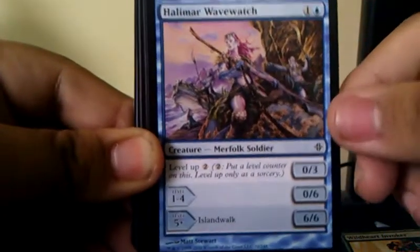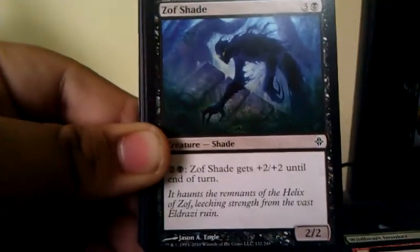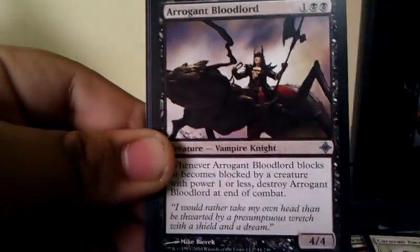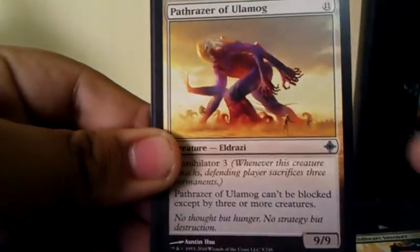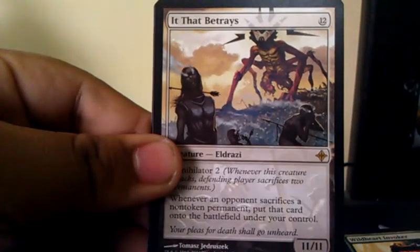Where's my other packs? Here they are. Sorry if I'm pronouncing the names wrong. We got another hollow. We got Plains and a Dragon, so that's a good start. Something is different. We got a Wild Heart Invoker again, Halimar Wavewatch, Brood Birthing, Aura Finesse, Spore Cap Spider, Guard Duty, Zof Shade, Daggerback Basilisk, Caravan Escort, Akoum Bloodlord, Pathrazer of Ulamog, Brood Warden, and our Rare is It That Betrays.